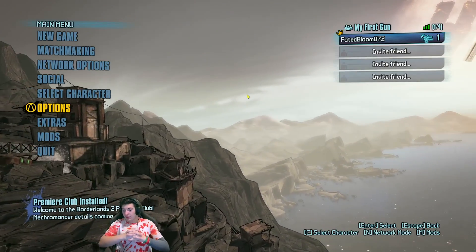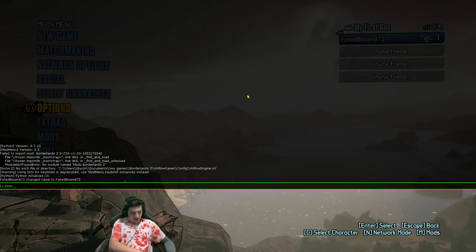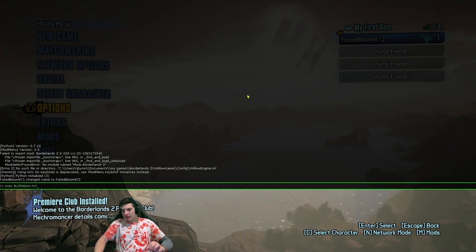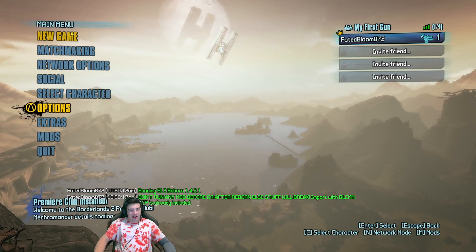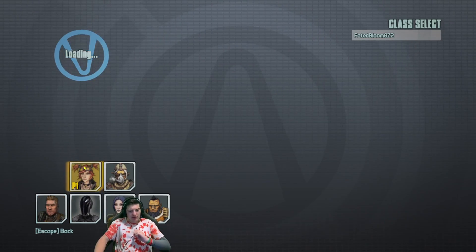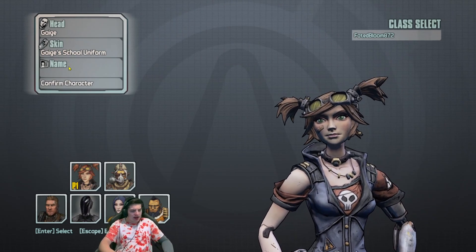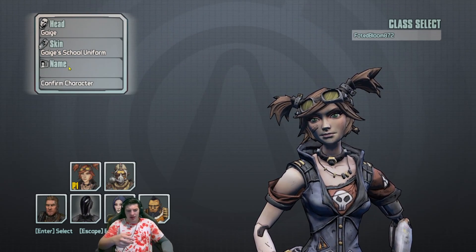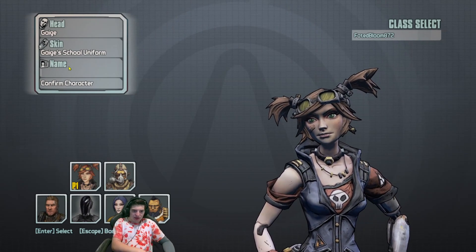Hey, today we're going to be doing the Borderlands Reborn mod. It's working and I think we can start a new game. This is a really cool mod — it completely reworks Borderlands, cuts out cutscenes, and we're going to be using Gage for this mod. It also enhances the FPS and changes the graphics a little bit to make it run faster.